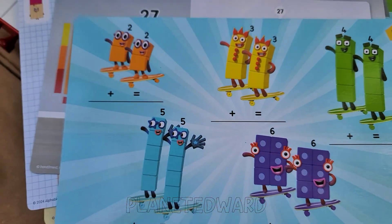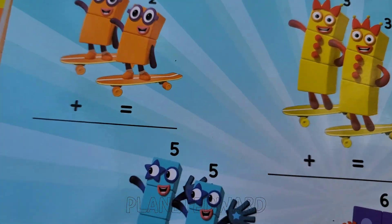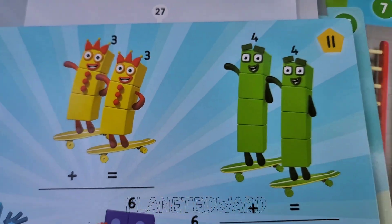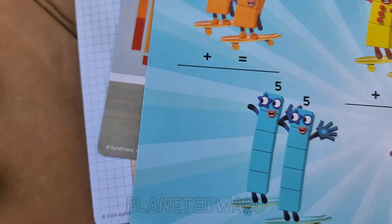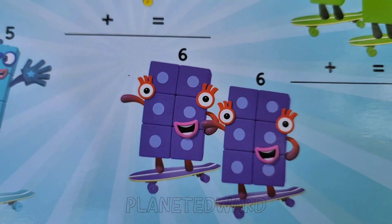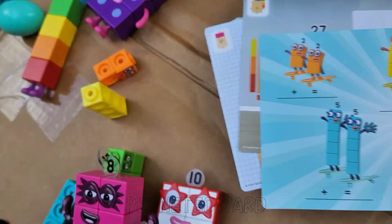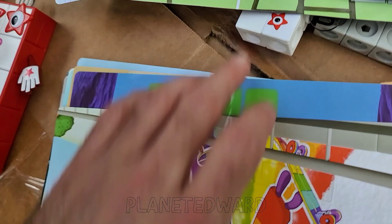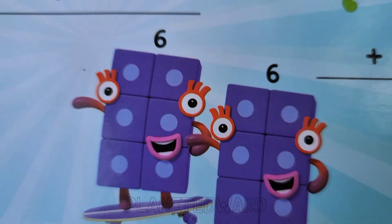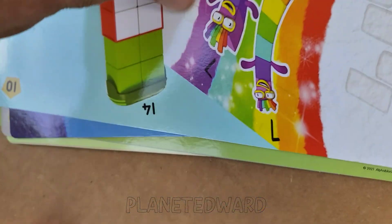You like the Numberblocks? Yeah. You get all these different adding and subtracting. Ed, what's two plus two equal? Four! What's three plus three equal? Six! What's four plus four equal? Eight! Very good. What's five plus five equal? Ten! That's some good adding. Now, what's six plus six? Twelve! But we don't have twelve out anywhere to show. Wait — is that twelve? Six plus six equals twelve! And eight plus eight equals sixteen.